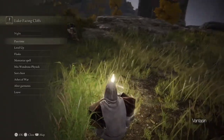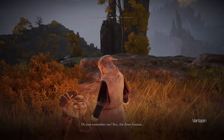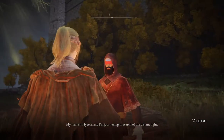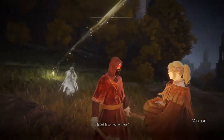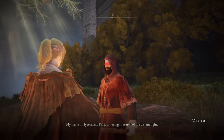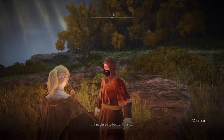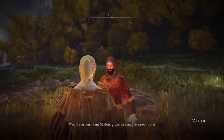At the Site of Grace we should encounter Boc the Seamster and Hyetta. You might recognize Hyetta as Irina from last episode. Hyetta is Irina's corpse possessed by the frenzied flame after her death near Castle Lorne in Limgrave. Give Hyetta the Shabriri Grape and exhaust both of their dialogues.